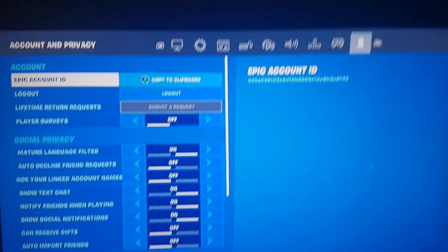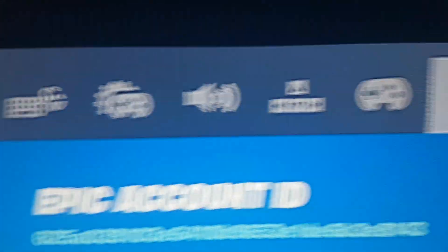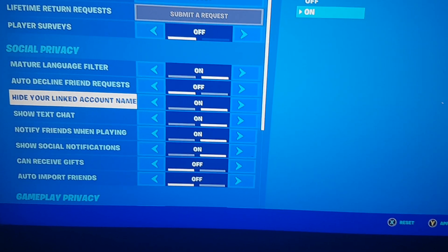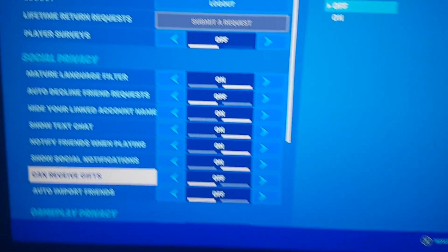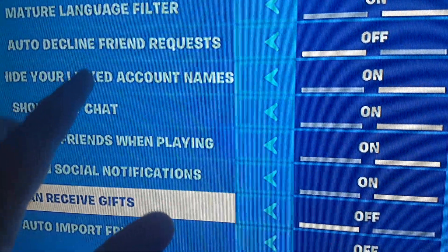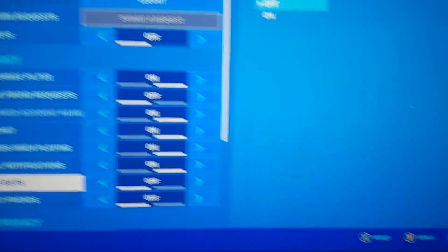Once that is done, you want to go to Settings. When you're in the Settings screen it will have all of this stuff, and you just want to go to the very end where the little person icon is. Then you want to go to 'Hydrolinked Account Name' and turn it on, then enable 'Can Receive Gift' so you can receive the Minty Axe. You want the people that work for Epic Games to not see your account name, so you want to hide it and turn it on.